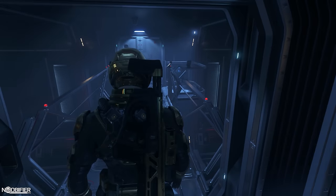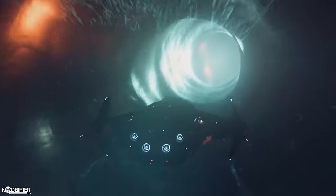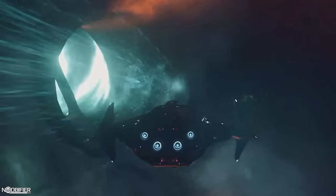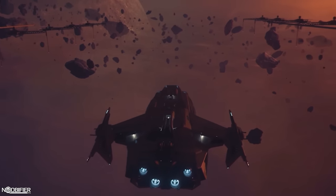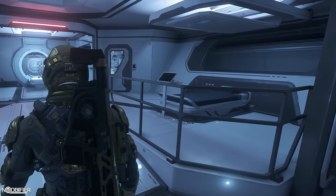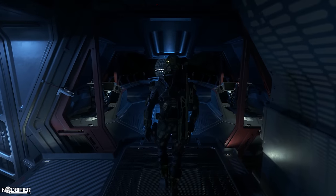Similar to the Caterpillar, the Carrack will offer modularity when that system is implemented. Currently the included cargo containers are what we've got, but as it's a military ship the variations in the pods might be limited to a barracks, an extended workshop, and extended fuel cells. Its drones, computer, snub fighter, and stabilizer arms are all designed to chart jump points — there's a trend here. If CIG can make charting jump points profitable with plenty to chart, the future is very bright. It includes a med bay, workshop, stellar cartography, crew rooms, kitchen, captain's quarters, upper and lower bridges, plus a snub bay and rover bay.